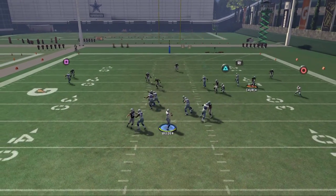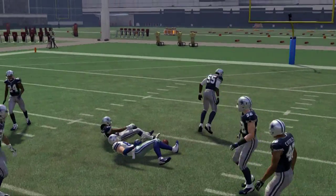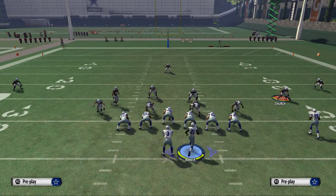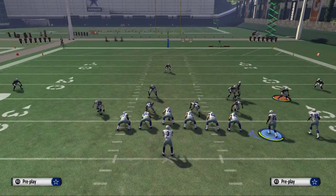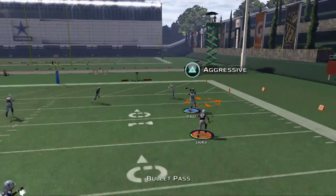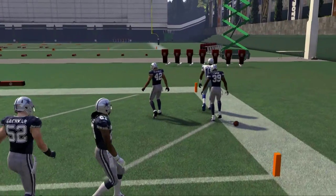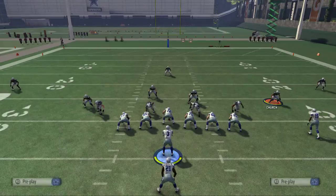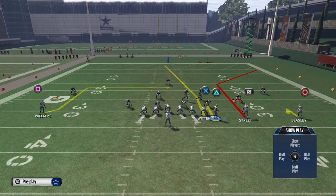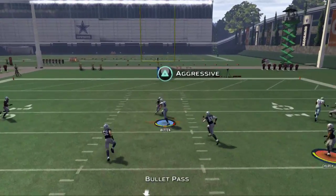Against cover three, we're going to be able to hit the seam pass to Witten, and these hitch routes are going to really be the main focus. Now another thing we can do is take Cole Beasley and put him on a streak, which is going to open up that route for a nice user catch. For Randall, all you have to do is pass block him — most of the time he's going to be on that hitch pattern. Quick motion, snap the ball, and you're going to be able to hit Witten against the zone.